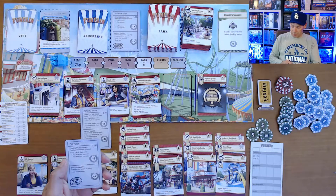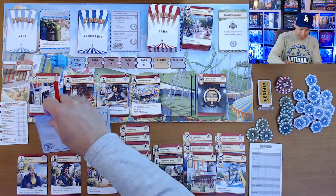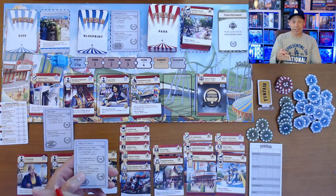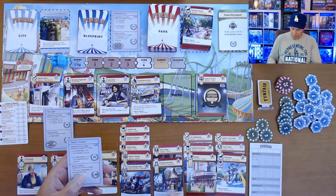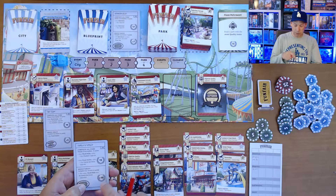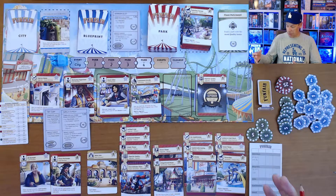Below it says bonus target: any food outlet. I was able to get the gingerbread house, which is a food outlet, so that gives me another five points — that's one of the easy blueprints. Here's a medium blueprint: any thrill ride with any feature upgrade — great, this thrill ride does have a feature, nice overlap. But the second part requires a food outlet with any guest services, and I wasn't able to put any guest service upgrades there, so I fail this one, losing 10 points.